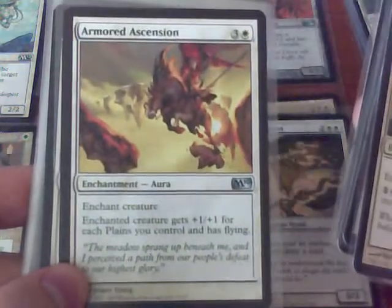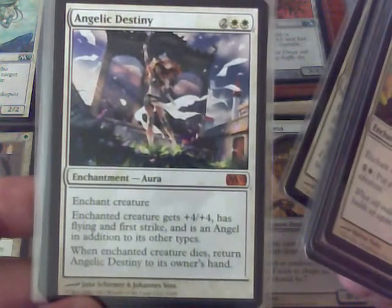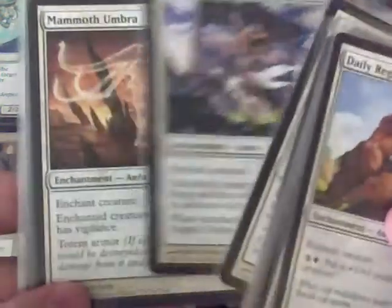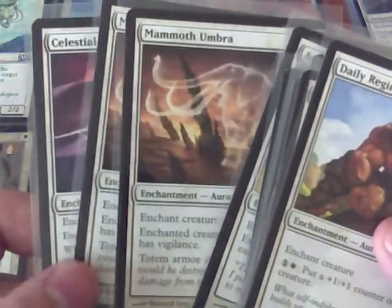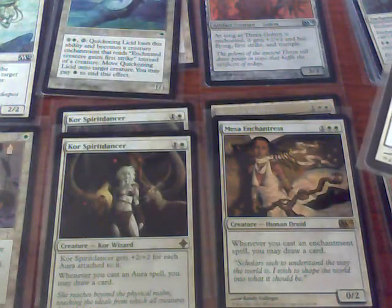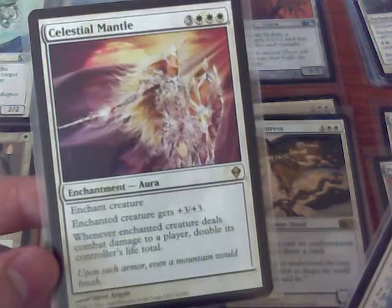I have two copies of Armored Ascension — a creature gets plus 1, plus 1 and flying for each plain, making it a great target for Thran Golem. I also have a new copy of Angelic Destiny from M12 — a bomb card. You put it on any small creature and it becomes a huge 5-5 angel; when the creature would die, Angelic Destiny goes back to your hand. For the Umbras, I have two copies — they give plus 3, plus 3 and Vigilance. Tapping out with your large creatures is a big vulnerability in this deck since you won't have as many creatures as a normal aggro deck, so the Umbra ability lets you attack and block without tapping out. And of course Celestial Mantle lets you get through and double your life — it's just amazing, though cost-prohibitive at 6.